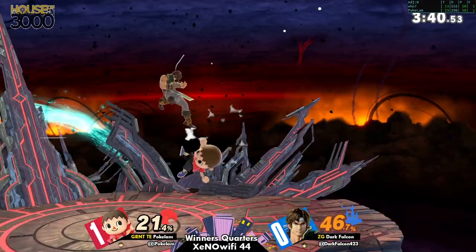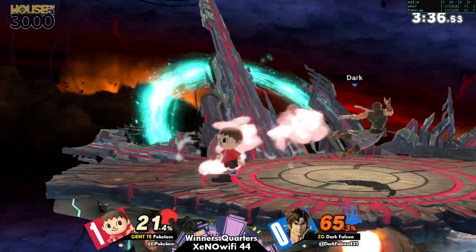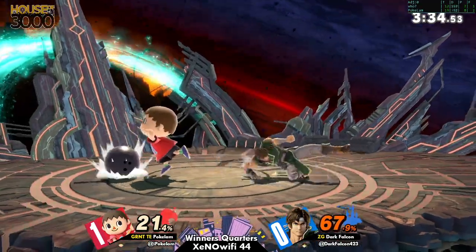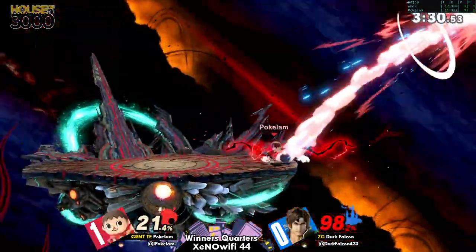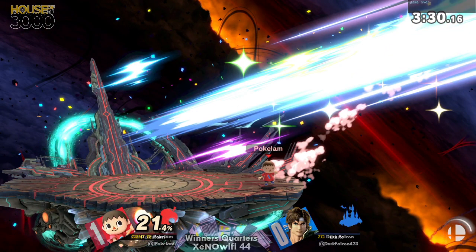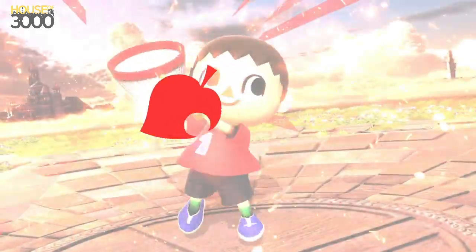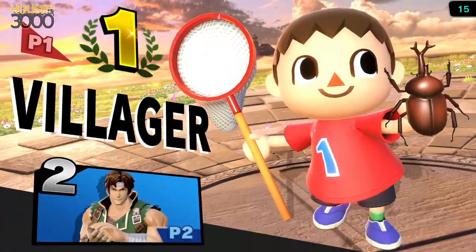Sneak past again with the down tilt — it's going to be a good tool to use to stop whatever Lloyd rocket attempt the Villager opens with. Oh, jab-lock! No rolling. Nice. Always going for the rock. End tone — Pokalamp takes the set.